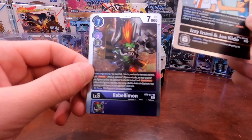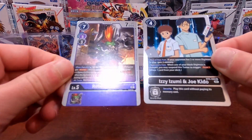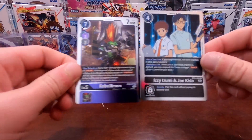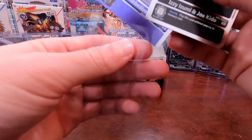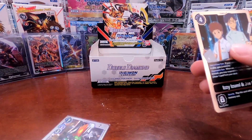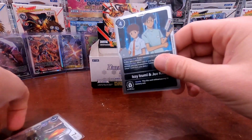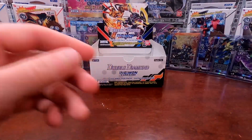We got the Rebellimon — just a regular rare, no big deal. The foil is very cool and the artwork is kind of crazy on this card. Slightly underwhelming way to finish, but two rares we haven't pulled yet, so we can add them to the collection. We're still going to be on the hunt for the Gabumon Bond of Friendship card as well as the alternate art Omnimon card. Be on the lookout for another box opening of this set because it's definitely coming.